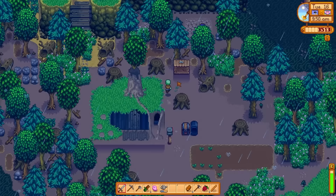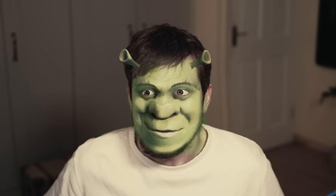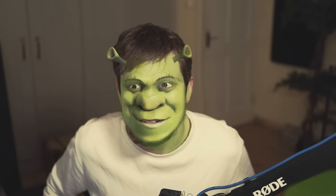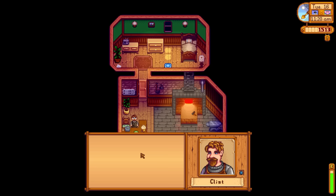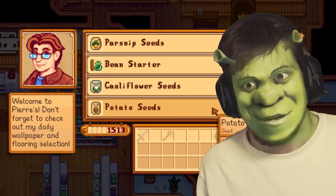Another man's trash is another Shrek's treasure — I'm gonna sell it. Clint must be terrified; I just walked in and I'm staring at him. There are layers to me, Clint. I need a better axe to get hardwood, that's why I'm here. I keep clicking — is it ready yet? I'm a mix of Shrek and Donkey. There's a cutscene for this — everyone's terrified. I want potatoes, Pierre — potatoes! I feel like that's what Shrek would grow.